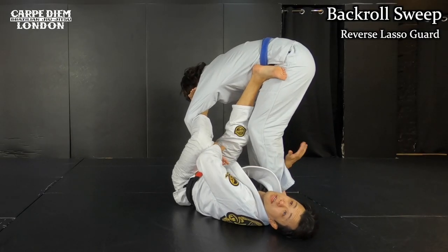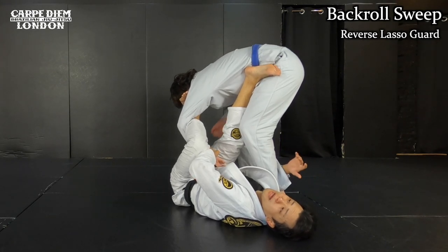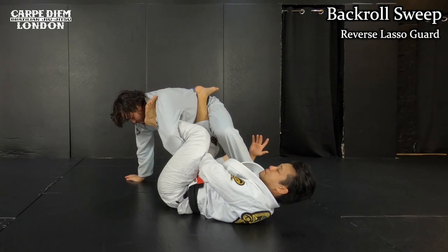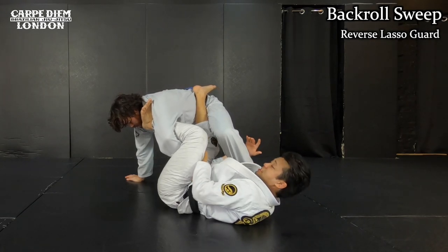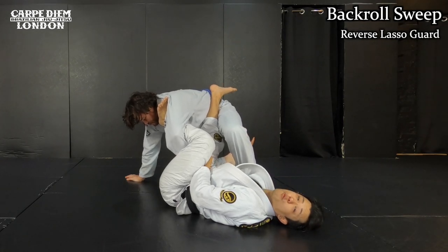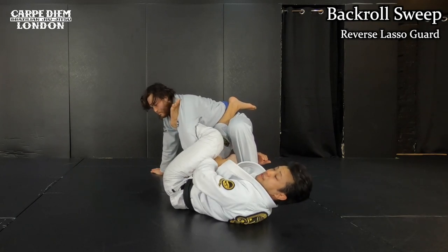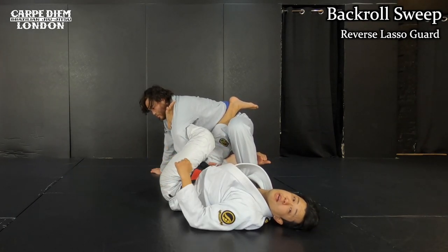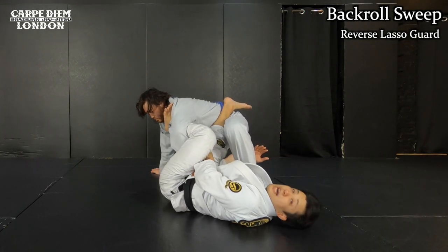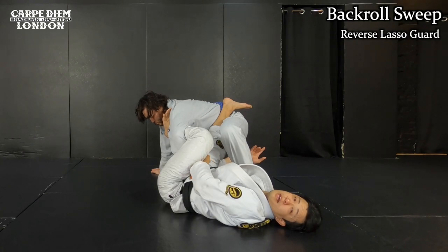The next one is a variation. Sometimes he may make a different base — he may post his knee right on the mat with a stable base. Once that happens, it's a bit difficult to sweep him forward like this. Most of the time his base is away from me, and he may posture up. In that case, it's pretty difficult to sweep him forward. He may have a chance to base his elbow — then I'm in trouble. So in that case, I just want to sweep him to the opposite direction.